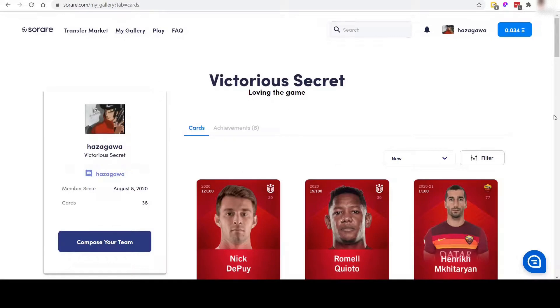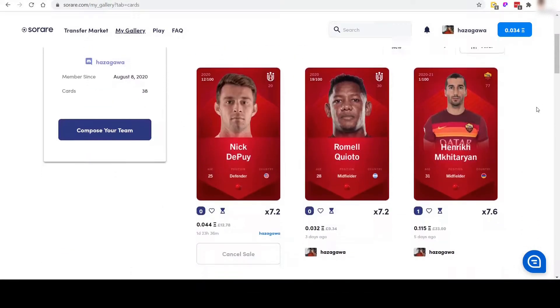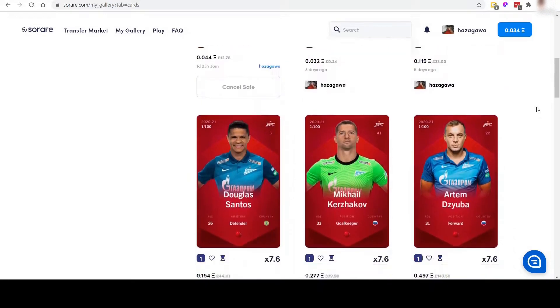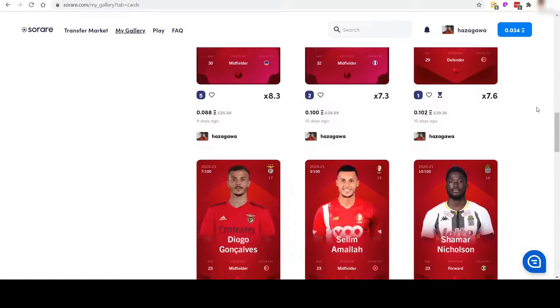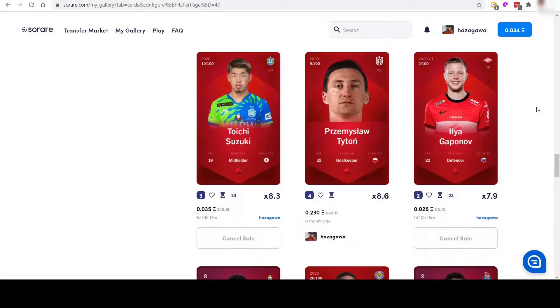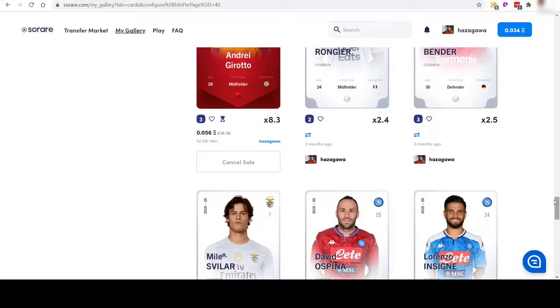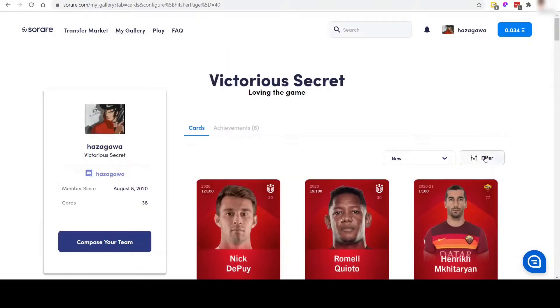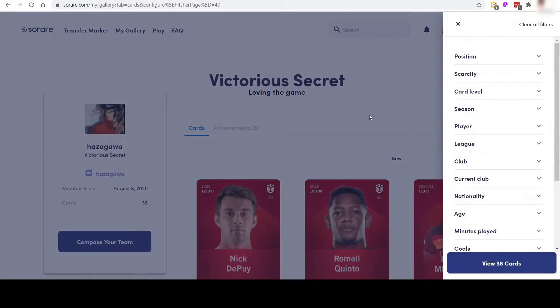The My Gallery screen is obviously a good place that you'll use quite a lot. You can sell cards, view what you've got in your current collection, cancel any sales, that sort of thing. It is a useful screen and there's plenty of filters on there to filter by different criteria.